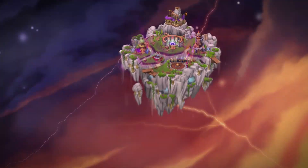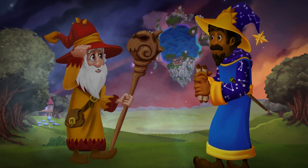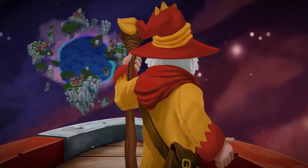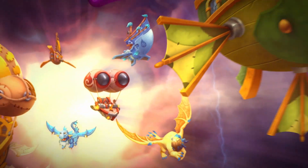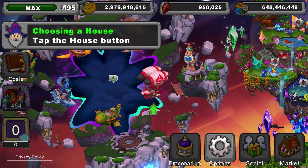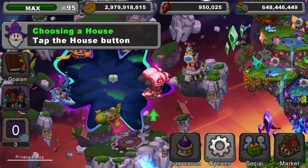Dragon Veil needs your help. A magical rift has opened and is wreaking havoc on Dragon Veil. Magic is seeping into the Veil and we need to work together to stabilize the rift, or the very existence of magic itself may be at risk. In this video, you'll learn how to harness magic in collaboration with Veilers everywhere to save Dragon Veil.